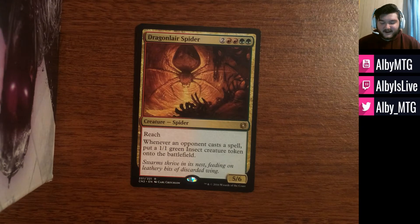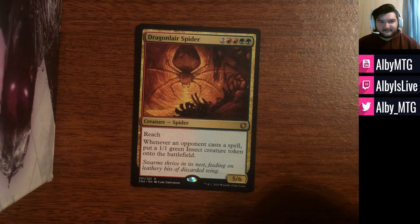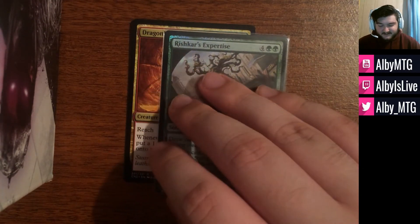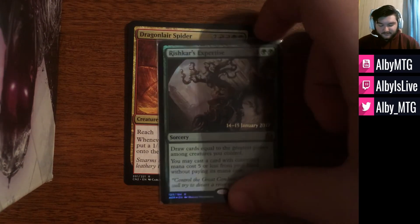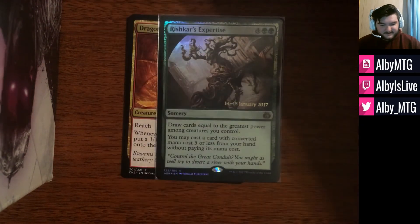My camera died out on me, but we have one last card here. The final card is Rishkar's Expertise — the foil pre-release promo version. I will be sending this out along with the Dragon Lair Spider.